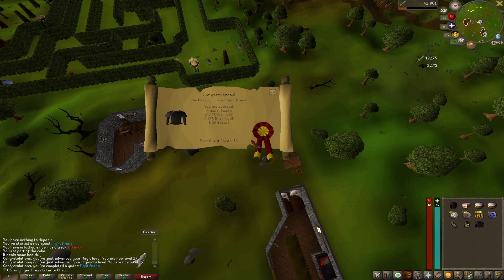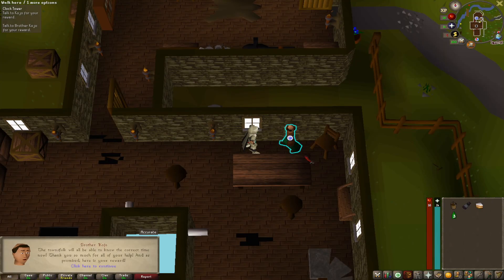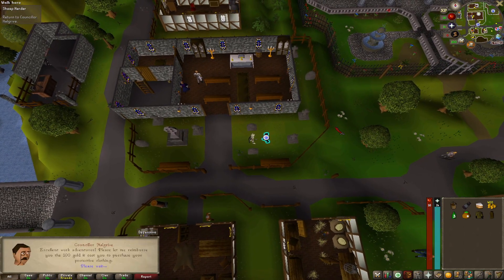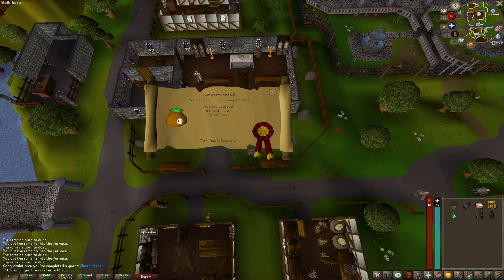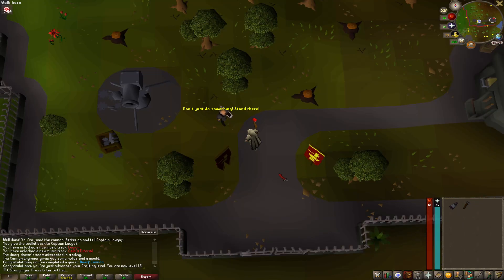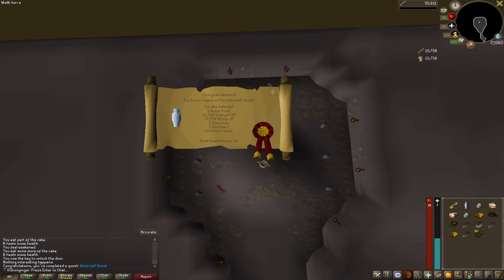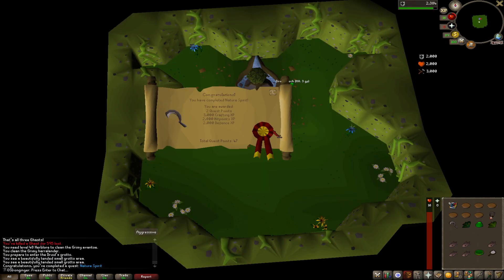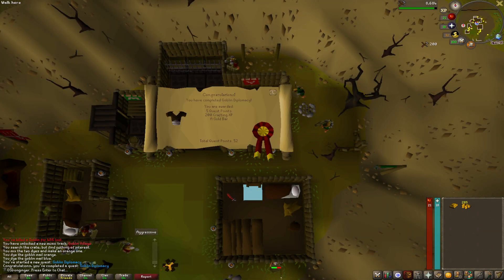Back to the quest grind and there is Fight Arena. Next up is Clock Tower — I'm surprised I kept my sanity after this one. There's Sheep Herder; hopefully I never have to do this quest ever again in my entire life. I missed the pop-up, but there's Dwarf Cannon, Waterfall Quest, Observatory Quest, Nature Spirit Quest, and Goblin Diplomacy.